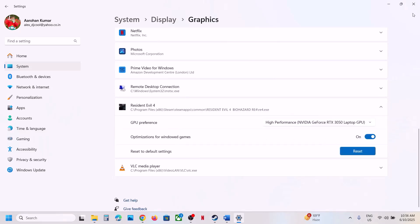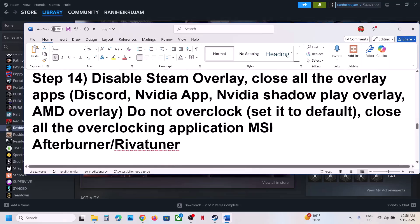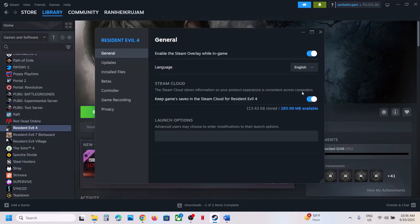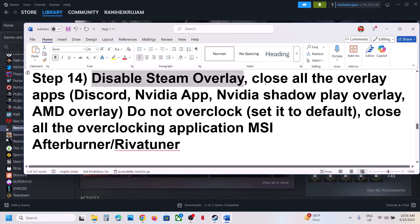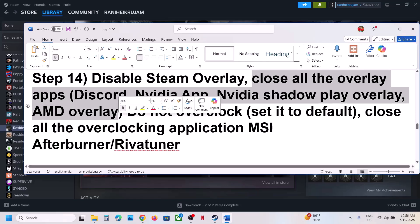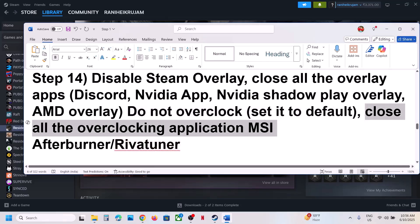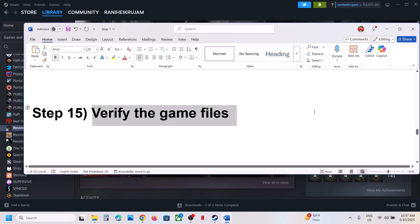Still not working? Disable Steam Overlay. Go to Steam, right-click on the game, select Properties, and turn off Enable the Steam Overlay While in Game. If that does not work, close other overlay applications — if you have Discord running, go to Discord Settings and turn off overlay; if you have the Nvidia app running, go to Nvidia App Settings and turn off the Nvidia overlay. Also, if you have overclocked your system, set it back to default and close all overclocking applications like MSI Afterburner or RivaTuner.